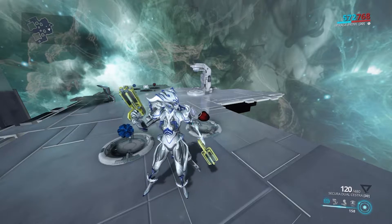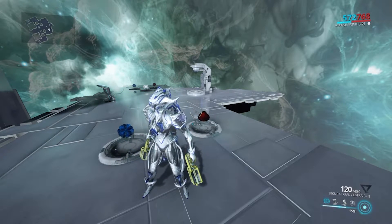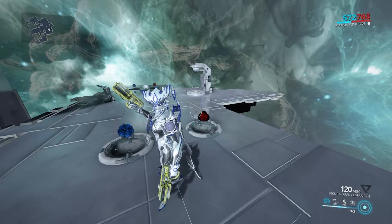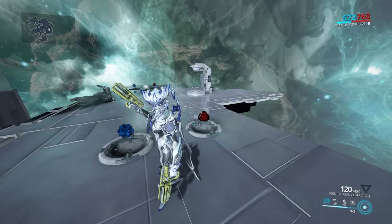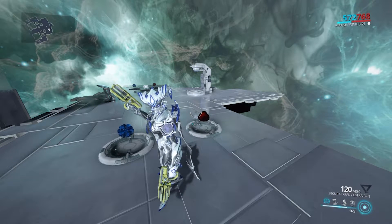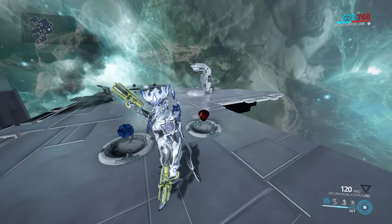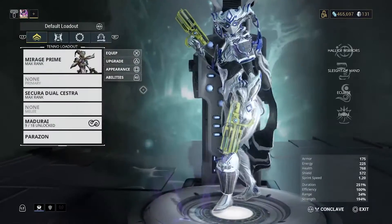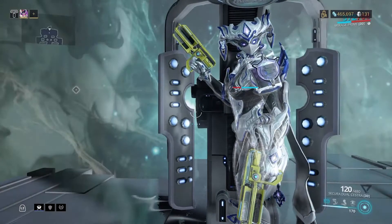Hello everyone and welcome to another video. For today's weapon we have the Secura Dual Cestra, which is a syndicate weapon that can be acquired from the Perrin Sequence, the Corpus Faction. You need to be max rank to get the weapon. And with that out of the way, we can get to the stats of the weapon.